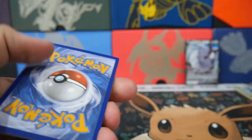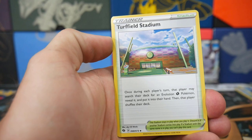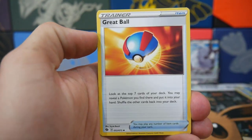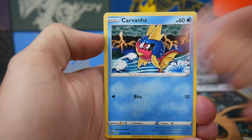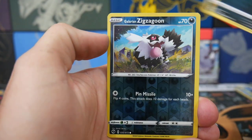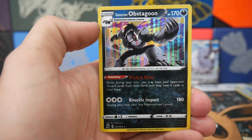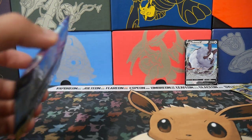I ended up picking up way more of the Shining Fates Elite Trainer Boxes — I picked up three more, which was pretty damn cool. I picked them up from Wall's Farm Store and he has a fair few more, so I will leave his link in the description below to his Facebook and his eBay, and you guys can pick yourself up one if you want to. But we are on to our last pack already.